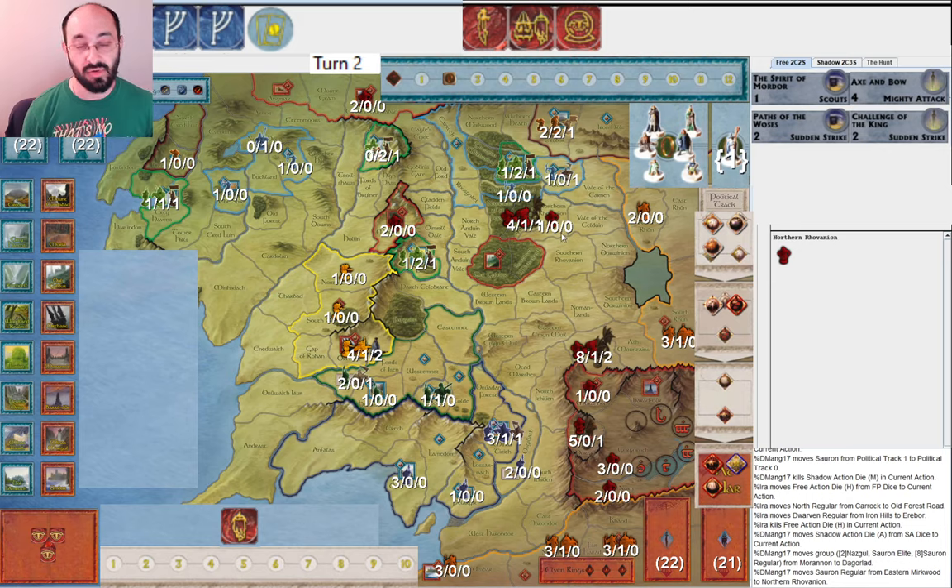They start getting the Southrons ready for Corsairs at some point. They haven't drawn Corsairs yet, but they're getting ready — going to Westfold isn't bad either. They have two Musters if they need to get the Southrons to war, and it's particularly nice if they manage to draw Day Without Dawn. I go ahead and keep playing my cards — this time I play Axe and Bow, because Power of Tom Bombadil really won't have any true effect since they're clearly going to take Carrick anyway.